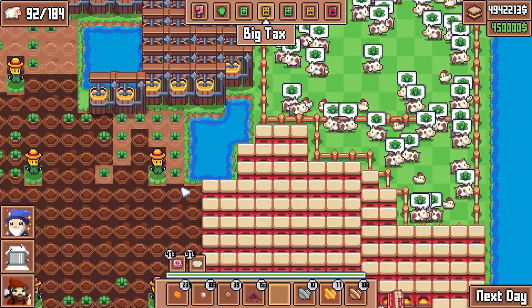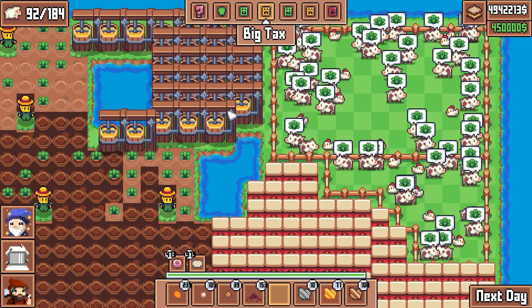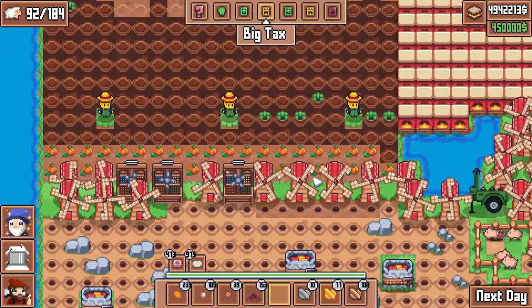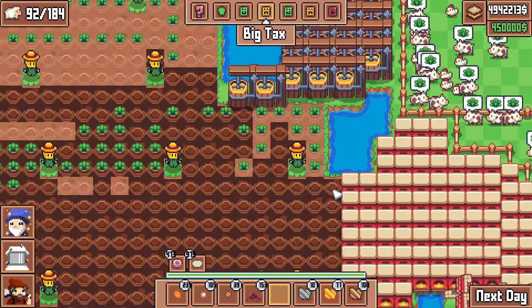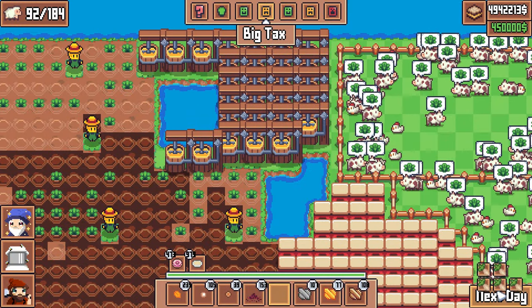By the way, all of our furnaces are humming, the fields are watered, cheese machines are operational, most of the animals are fed — sorry cows. Pigs fed. The mines have been mined. Got some kale seeds coming, some wheat turning into flour. We are looking good here folks. Let's end the turn into a rainy day.